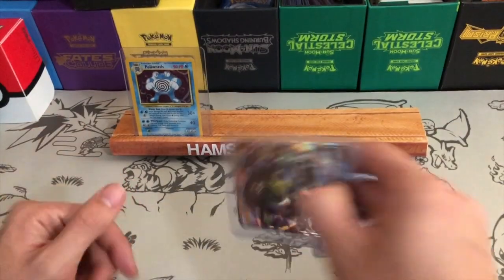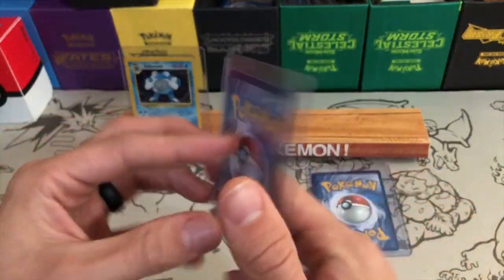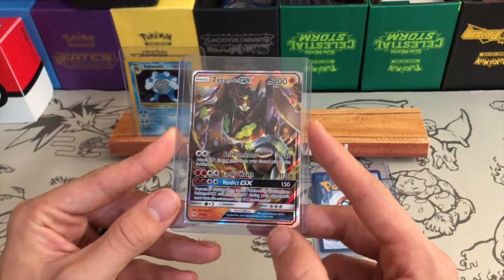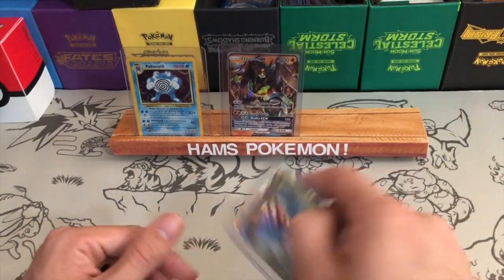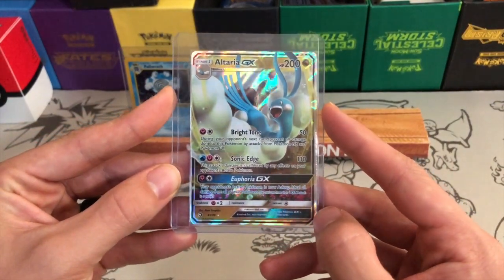The second one is this Zygarde GX in absolutely mint condition from Forbidden Light, as you can see in great condition. If that's something that you like or would want, that can be the card that you choose.